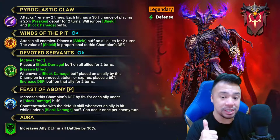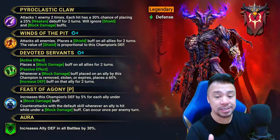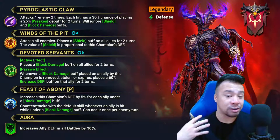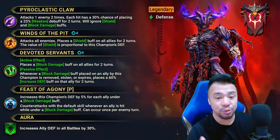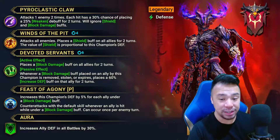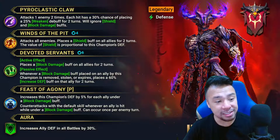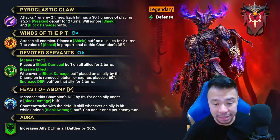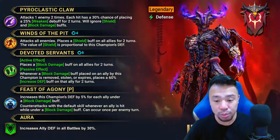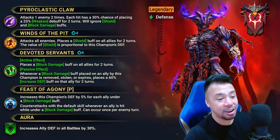The passive — which I think is more for arena — triggers whenever the Block Damage buff on an ally is removed, stolen, or expires, placing a 60% Increased Defense on that ally for two turns. So if you're in arena and a Madam Siris strips all your Block Damage, you get that Increased Defense to counter the Decreased Defense she places on you. He also has a passive that increases his own Defense by 5% for each ally under Block Damage, and counter-attacks with his default skill whenever an ally is hit while under a Block Damage buff — once per turn.